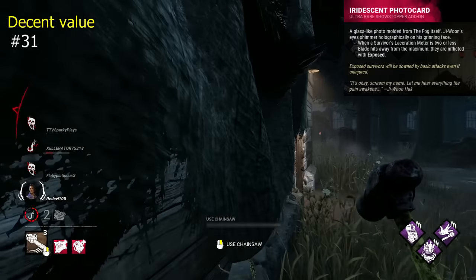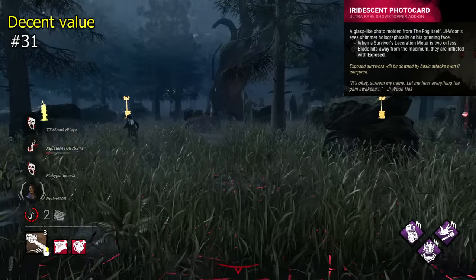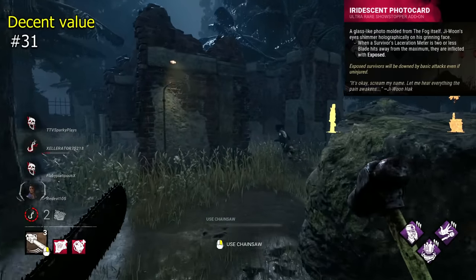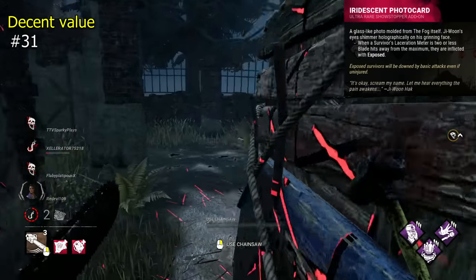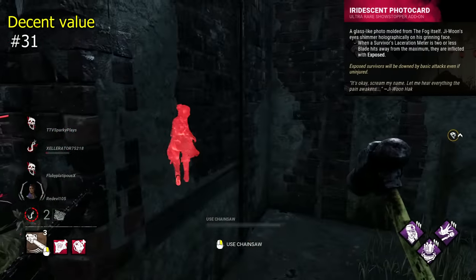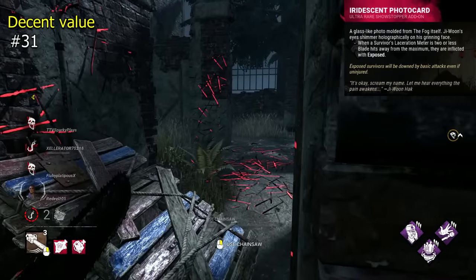Iridescent Photo Card is a Trickster addon that will make survivors exposed when there are 2 or less lacerations from the max. This is best on open maps with less pallets and can be pretty effective, although it can be fairly easily countered by just dropping pallets. Generally this addon works against Trickster a bit — you can already have incredible down potential with your blade throws, and the hit requirement can be a drawback as a 4.4 character.